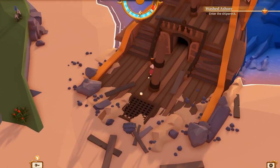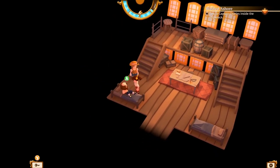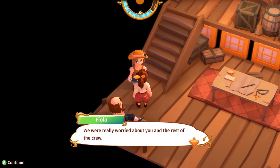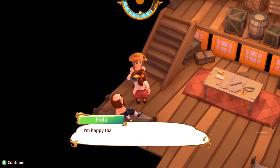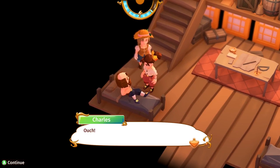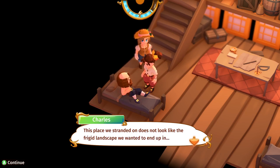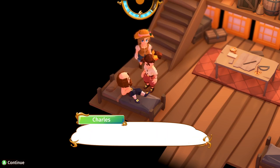Enter the shipwreck — there we go. Some more people, and there's my father. Let's talk to Fiola first. She's glad to see I'm okay — she only hurt her arm a little, but my father Charles was hurt badly during the storm. Then my father: it warms his heart to see me alive and well. After our unexpected misadventure, this place doesn't look like the frigid landscape we were heading to. Why does everyone want to go to the horrible tundra? This is a nice tropical island!